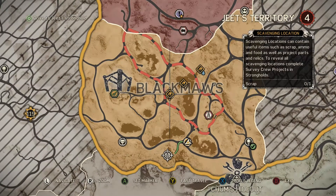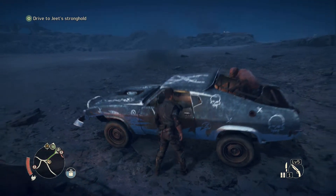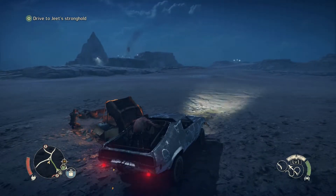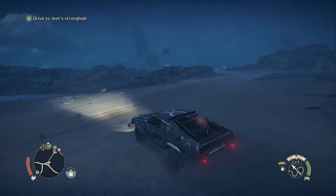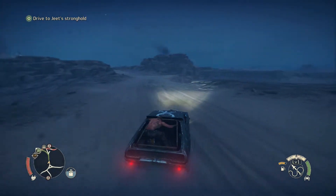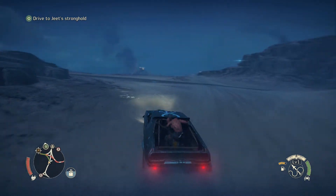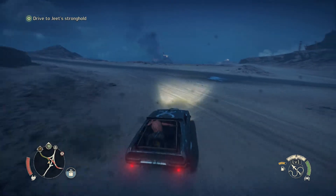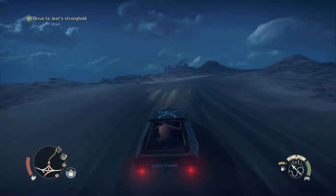Change of plans - let's get these three scraps and then go to Jeet's territory. We need Jeet's territory so we can start upgrading stuff. We'll take care of these scrap spots, visit the Griffa, then go to Jeet's territory and get on with the main mission. We'll come back and do these camps - some stuff at Jeet's is necessary first.